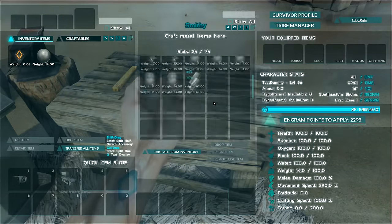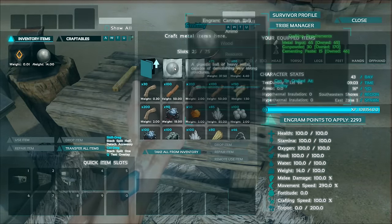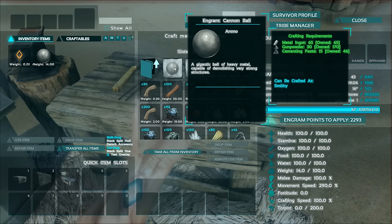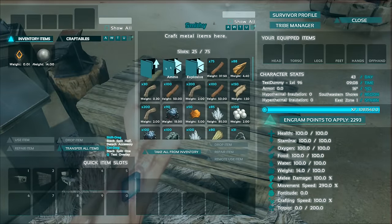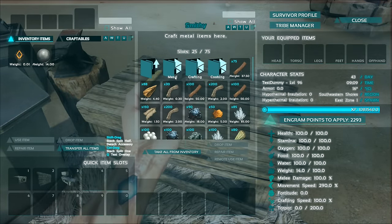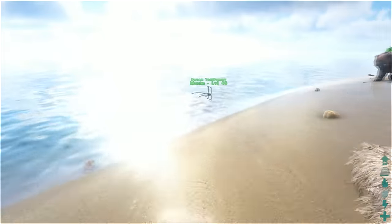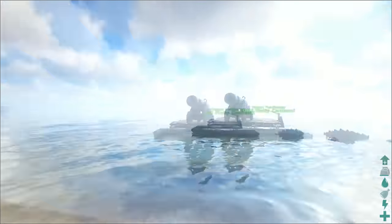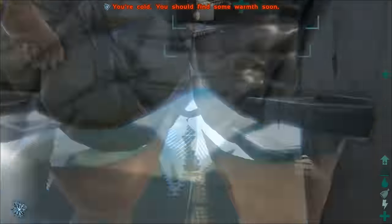I did talk about the cannon earlier but I'll quickly go back over it again. In the weapons and ammo section, the cannonball requires 65 metal, 30 gunpowder, and 15 cementing paste. The cannon itself requires a lot of stuff — it's pretty mad. You can put it on rafts which is good — the HMS floaty cardboard here has it mounted on it. The way you actually aim this thing is very strange; it's not like any of the other siege weapons like a ballista or catapult. You have to actually go to it, hold E, and then there's aim down, aim up, aim left, and aim right — you're essentially moving gears.